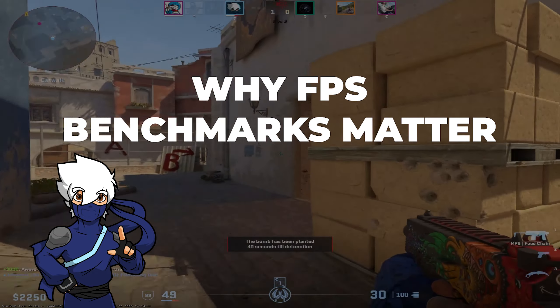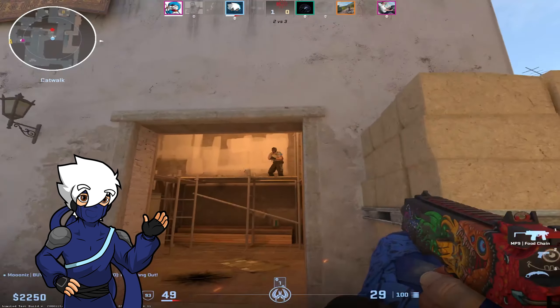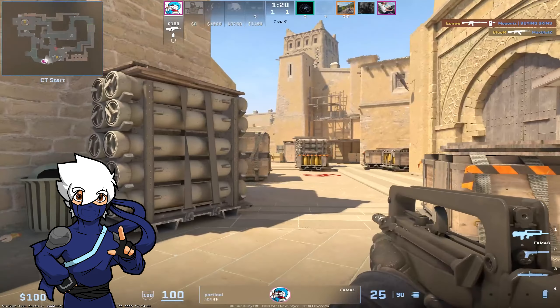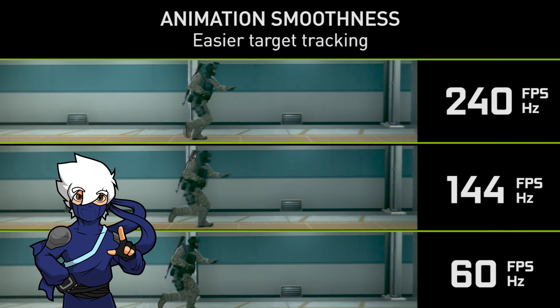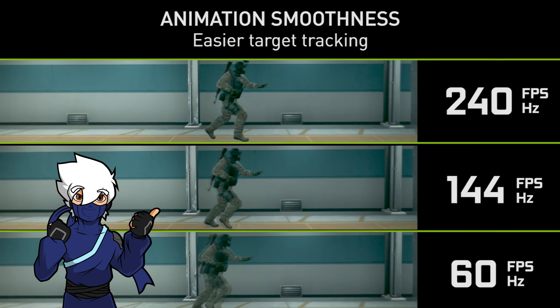Let's start by talking about why FPS benchmarks matter at all. FPS, or frames per second, can greatly impact your gaming experience. Higher FPS usually means smoother gameplay, which can be crucial in fast-paced games like Counter-Strike. Even if you don't have the monitor to support those extra frames, more frames still provides a smoother experience by making FPS drops less significant. So let's see how CSGO and CS2 stack up.